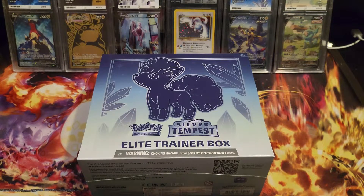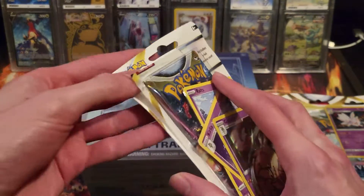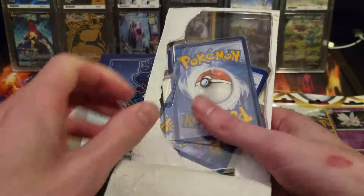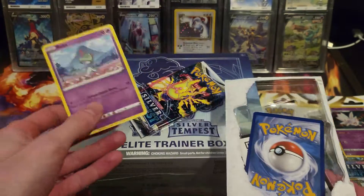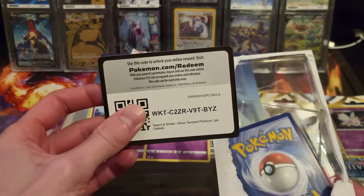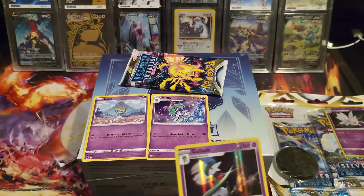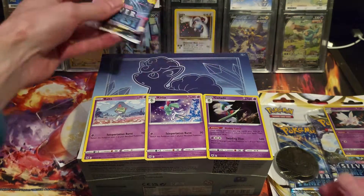I know the thumbnail showed just the ETB today but I actually have the Triple Blister and the Single Checklane Blister as well, so we'll get these open. I don't usually have the best luck on Triple Blisters, but then again I'm pretty sure when I did the Evolving Skies one I may have had the Alt Art out of that, so I guess my luck is mixed. I've got the routes, the Curlier, the code card which someone can have, the Glalie promo which is a really cool artwork, and the giant coin with Sirfetch'd.